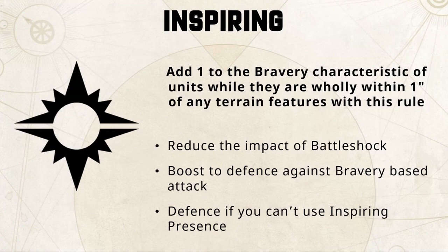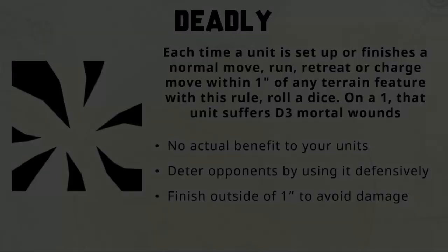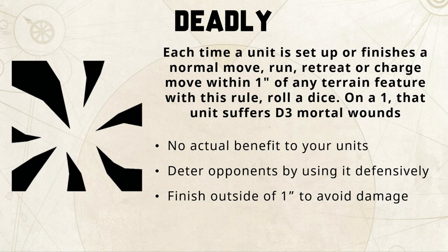Inspiring terrain gives plus one to the bravery characteristic of units while they are wholly within one inch of the terrain feature — note 'wholly', so you can't just tag it with one model to the side. This is great for reducing the impacts of battleshock, especially for models with multiple wounds. It makes it harder for your enemy to use bravery-based attacks, and it might just be enough that the dice roll would not exceed the bravery, avoiding a battleshock test altogether.